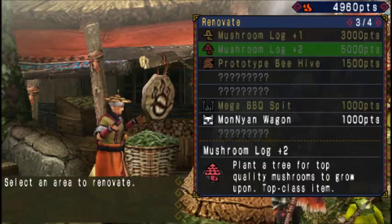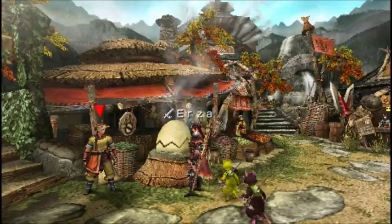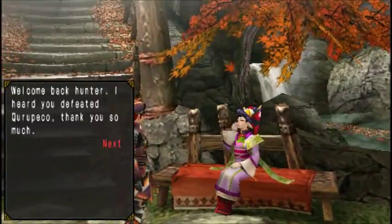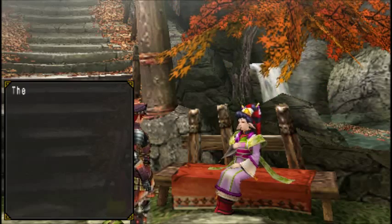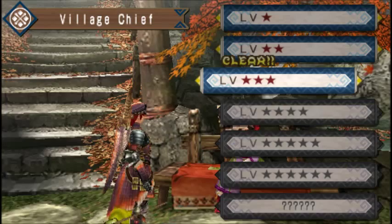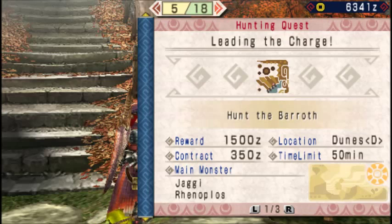I took the prototype beehive because it's honey, and honey is important. You will see why soon when we start doing catalysts and using a bit more potions. I wonder if we should make some max potions soon - it's good to have, but I don't think it's needed here.